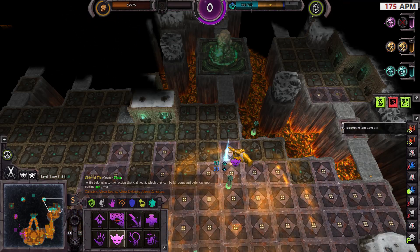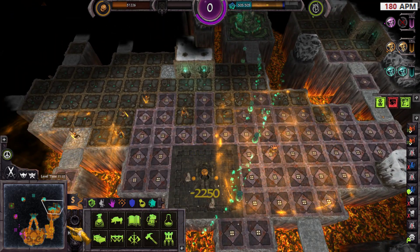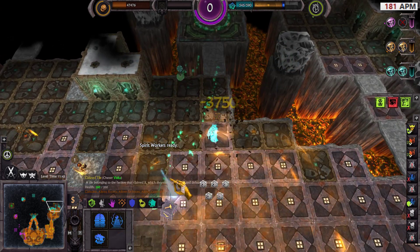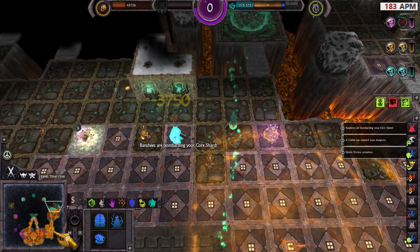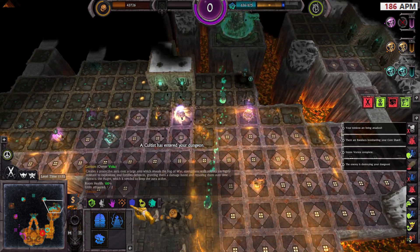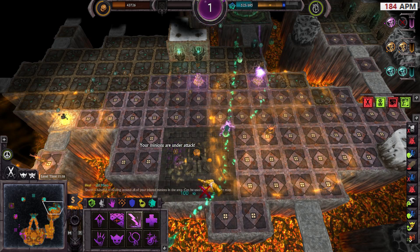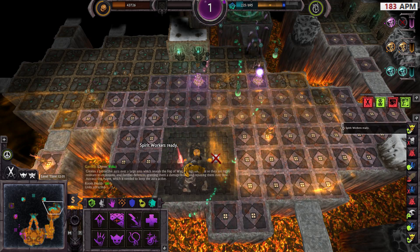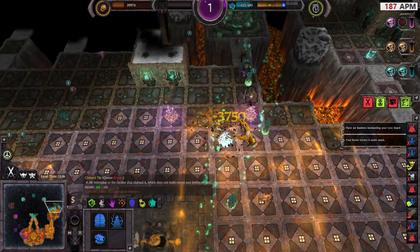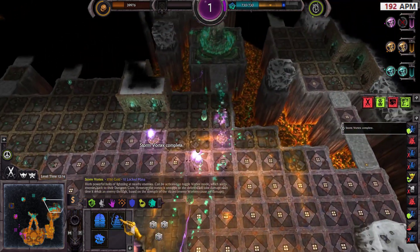Now I just need to go forward in this direction. I will place some Storm Vortex right there. For their first defense, I hope they won't attack my stuff there. Now place Ogre — go through. Come on, do some work. Didn't work out that well. Storm vortex complete.